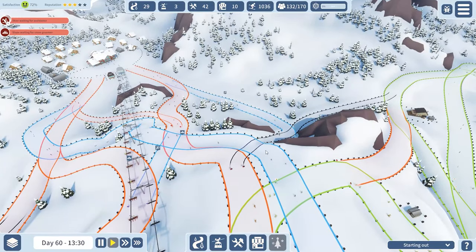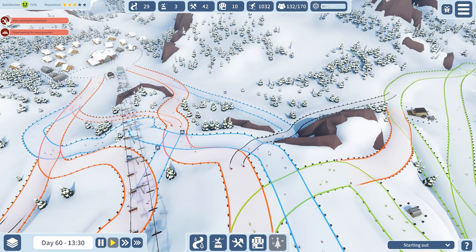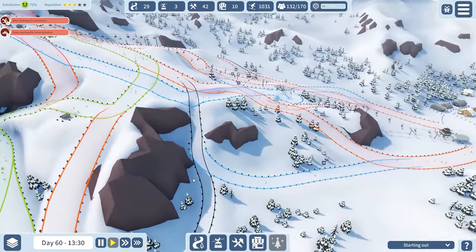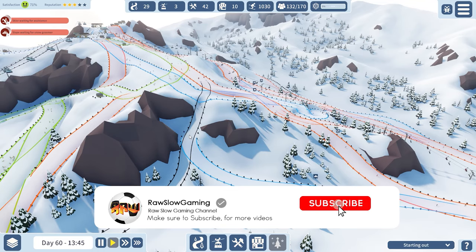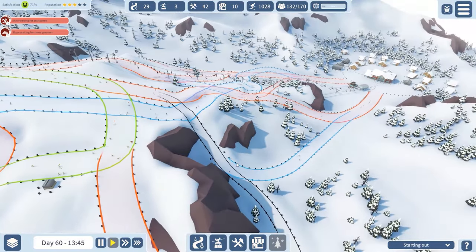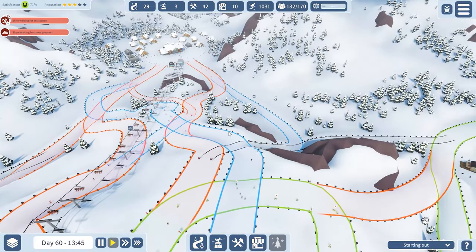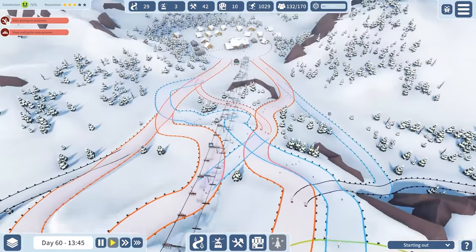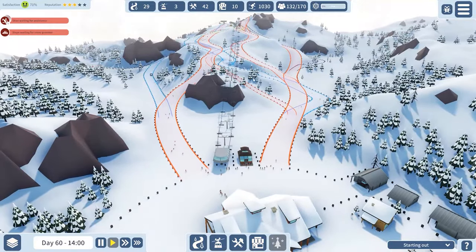I do like this cheeky black run — and we actually do have people using it. They're then using the blue as well, which is interesting. The blue is entering from that side, the black isn't crossing it. That makes sense overall. Other than that, there's not really much here — a lot of crossing of runs which is a shame, but it looks pretty decent.